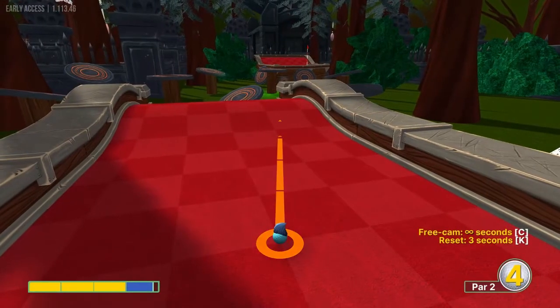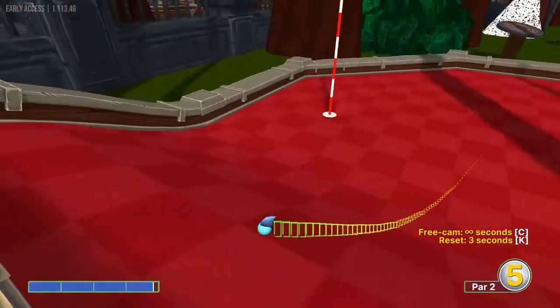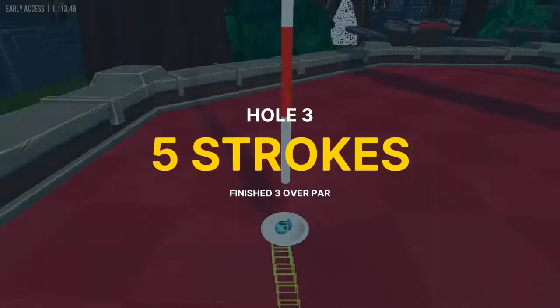Number three: we're going to aim just inside the right wall where it ends, right there at 3.8 speed, for a hole in one.